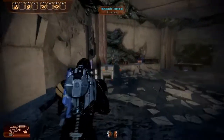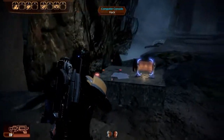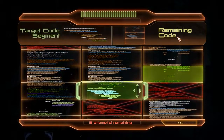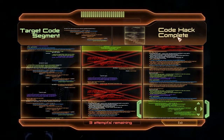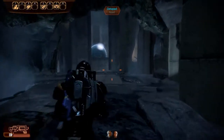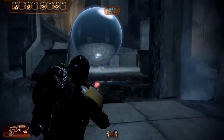However, this is important — and you see me skip over it right here — but that research terminal right there is where you get your biotic damage upgrade. Just walk over and select it and you'll get your biotic damage upgrade. I had already done this mission and picked it up, so I was just trying to get through it as quickly as I could, since I'm going to load up a save much later in the game after this.